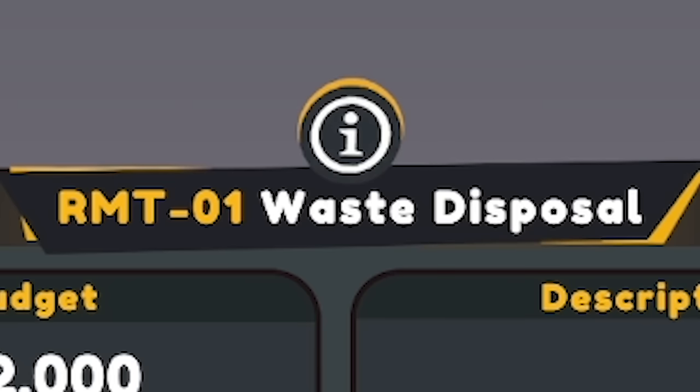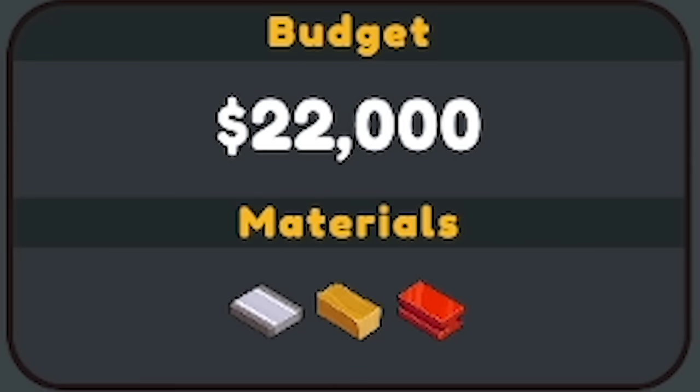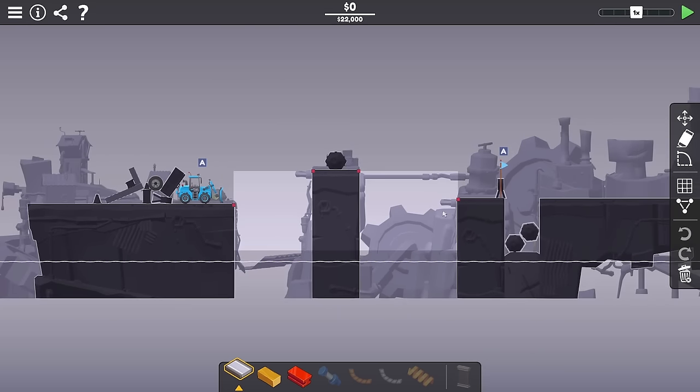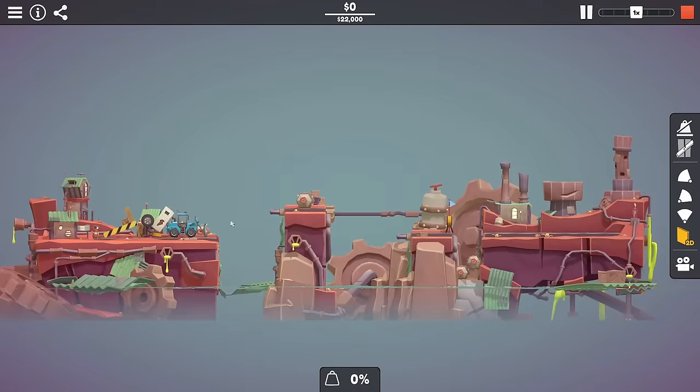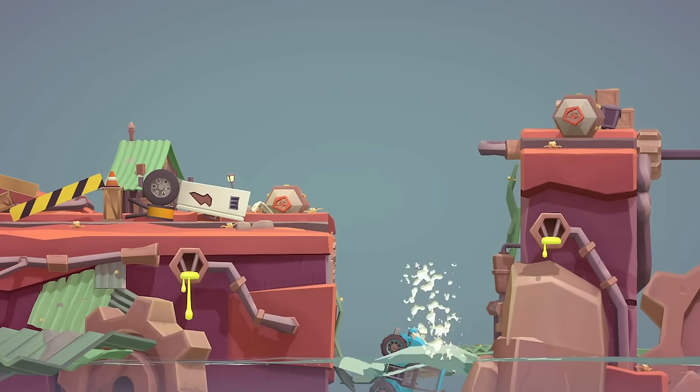So this first level is called Waste Disposal. We've got 22 grand and a load of resources. The theme for this entire world is custom shapes. So is that what all this junk is in the background? It pushes us.